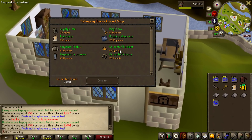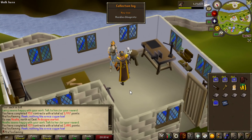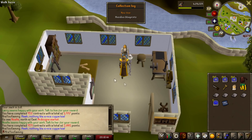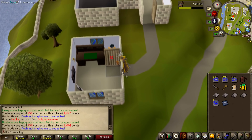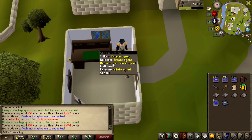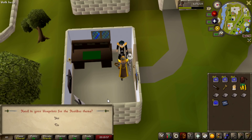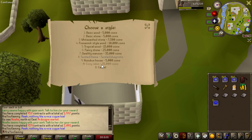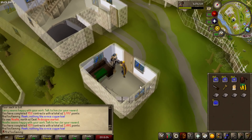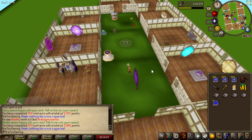Alright Amy, let's have a look at those rewards. There we go — the Hosidius blueprint. The only other thing I need to buy now is Amy's saw, which is 500. There we go, another collection log slot completed. Now I just need to take this to an estate agent. I don't know how this is going to look in the house. Once you've unlocked it, I believe it is permanently unlocked.